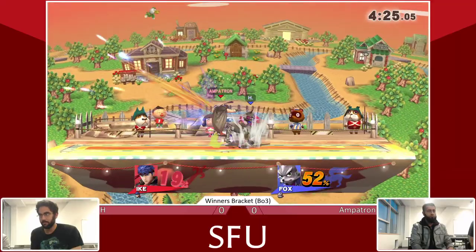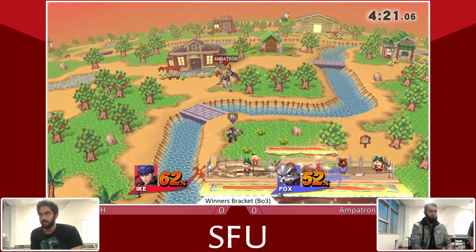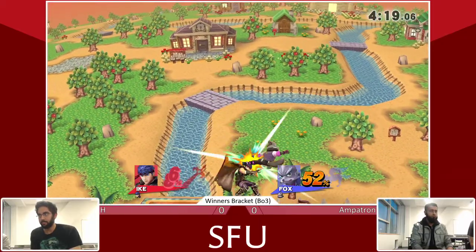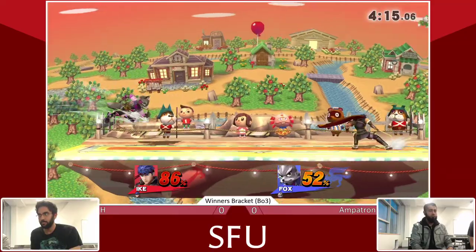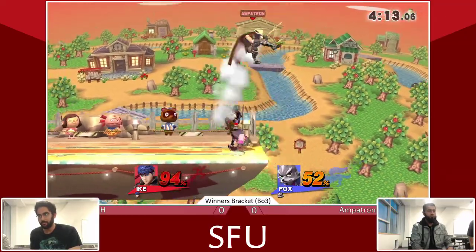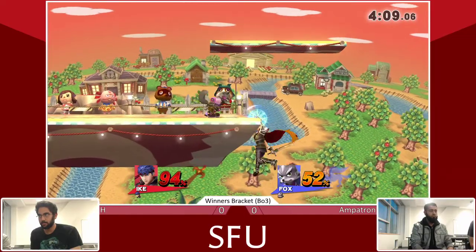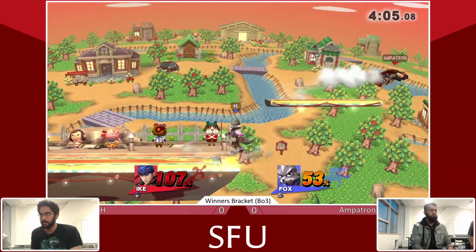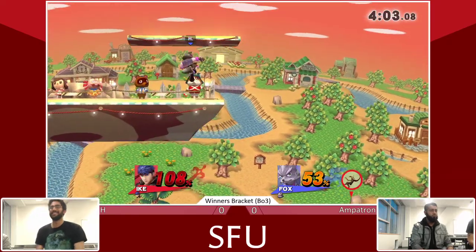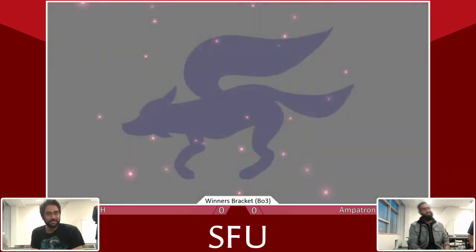Dash grab. I haven't seen very much up tilt usage — nice little way to connect a string with it. Forward air missing. Neutral air. H definitely turning up right now. A little up tilt, knock him up, misses the forward air. Throwing that up B coming back up, doesn't quite hit. He definitely could have challenged that if he had reacted a little quicker. H will take that — it's 1-0 for him in the set right now.